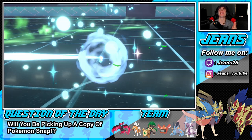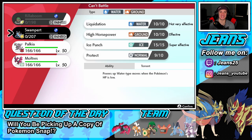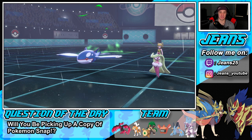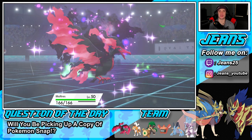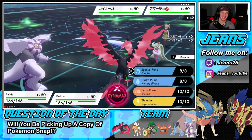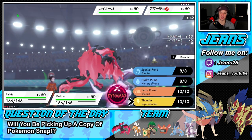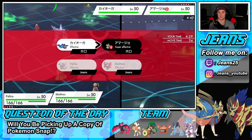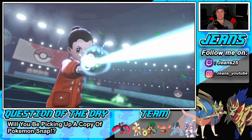I'm going to Dynamax Moltres — we can't sit around anymore. I totally forgot about Indeedee's Queenly Majesty ability. I'll go Spatial Rend, or actually Thunder — Thunder is 100% accurate in rain. I'm going to Dynamax and go for Air Stream to get that speed boost, then roll from there. He really did me dirty with that Queenly Majesty read.